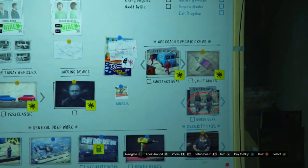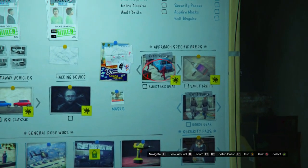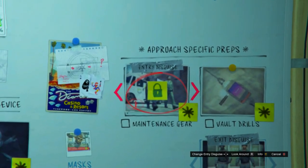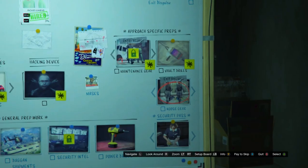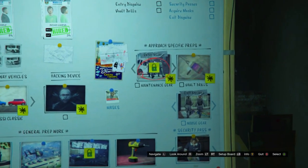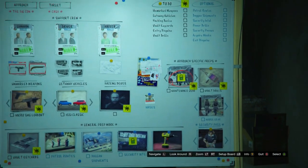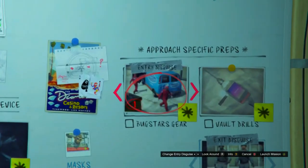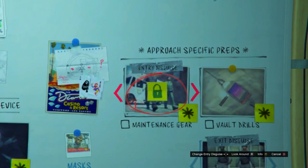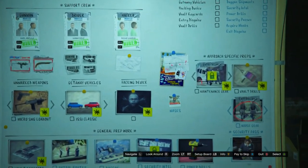For the blue duffel bag you need to do the Noose Gear mission. For the yellow one you need to do Vault Drills. For the red duffel bag you need to scroll one to the right and do the mission called Maintenance Gear. After Maintenance Gear, I'm pretty sure there's another job you can unlock for the jet black duffel bag — you have to do Maintenance Gear first, then that mission, to unlock the jet black. They're all basically the same process.